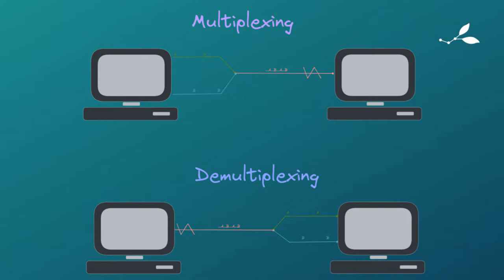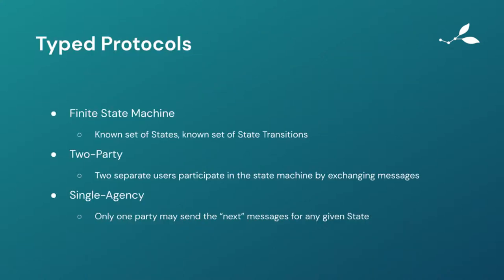Demultiplexing is the opposite. You've got a stream of mixed-up data from the remote peer coming in, and you need to untangle it and decide what to do with all the little pieces. You're unstitching this A-B-A-B all muddled together into things belonging to protocol A and things belonging to protocol B. It's not super complicated as a topic, but when you combine it with the typed protocols I'm about to talk about, it really comes in handy.